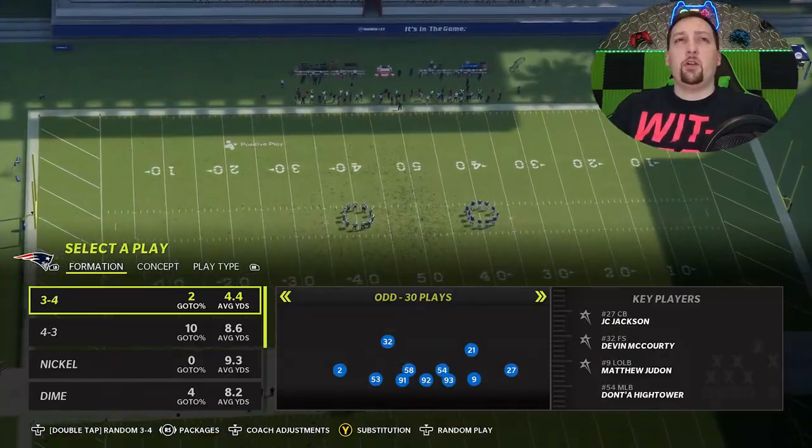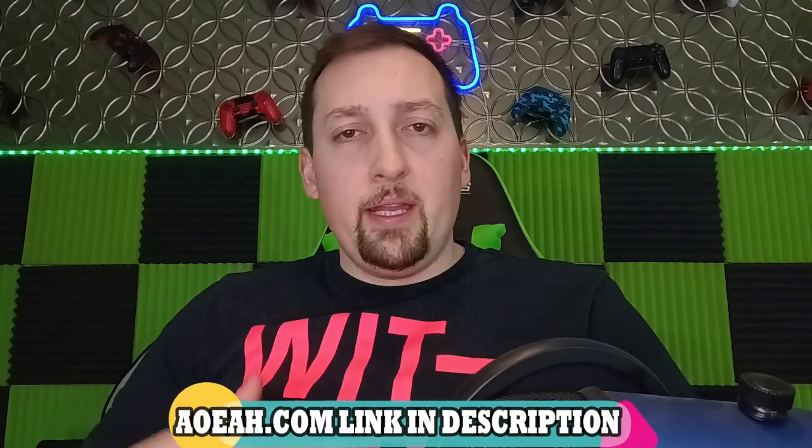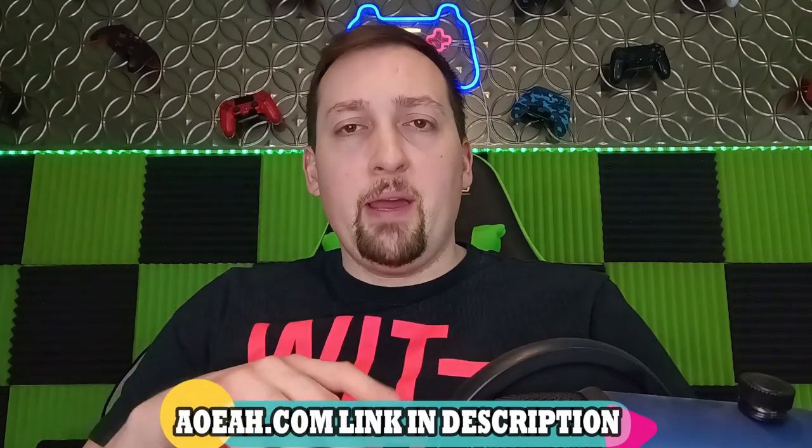On the defensive side, we're going to start off with Cover 2 and work our way back like we always do. This video is brought to you by my coin sponsors at AOEAH.com. If you guys want to get your MUT team up and help this channel out, check them out. Discount code MONEY gets you 3% off anything on their website. They do more than just MUT coins — they do FIFA, NBA 2K, Rocket League, and just about every game you can think of.